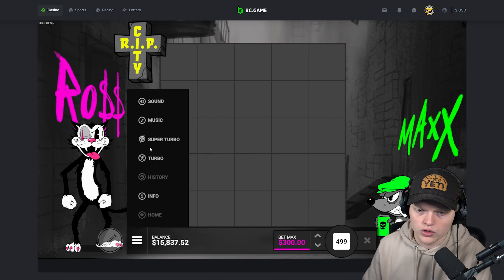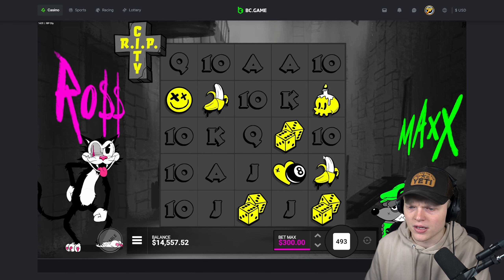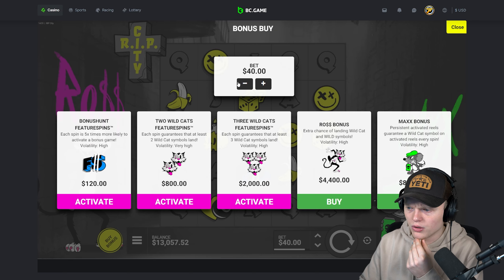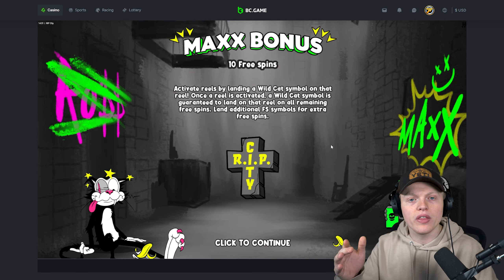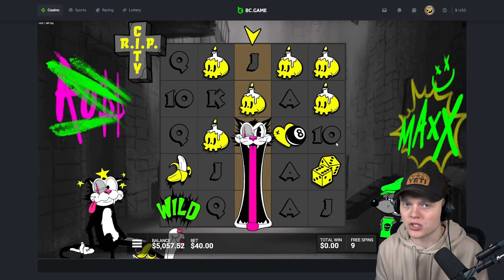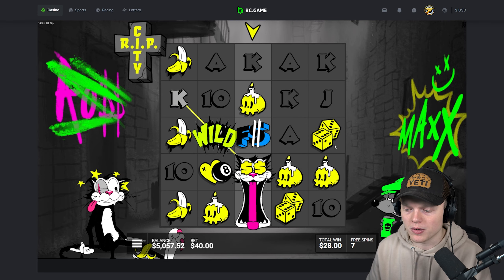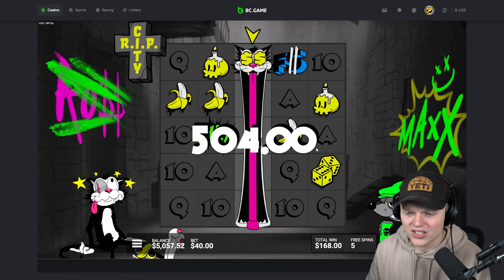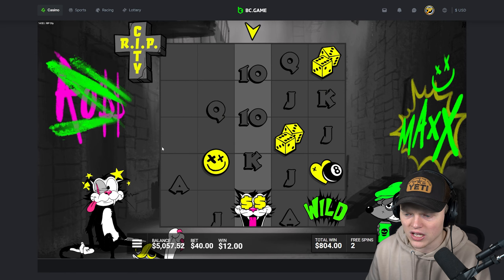Let's do some super turbos. We can maybe spin into a bonus — going down to about $13,000 to see if we can get lucky. We're gonna rip right now. Let me know in the comments what you guys prefer — Xmas Drop or Rip City? Honestly, Xmas Drop just treats me way better. I play this thing all the time for streams but it's such a killer. Recently the RTP is just not squirting on Rip City.